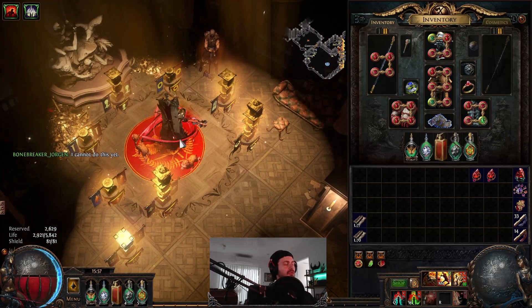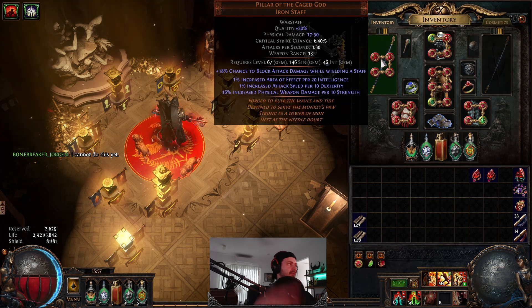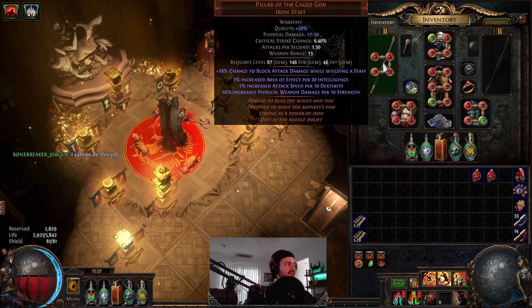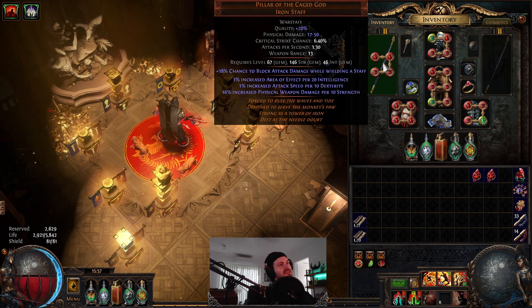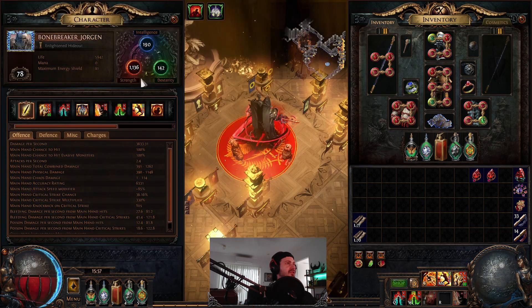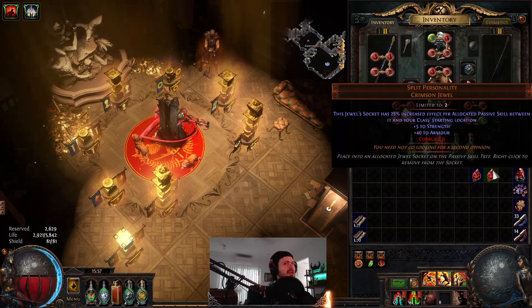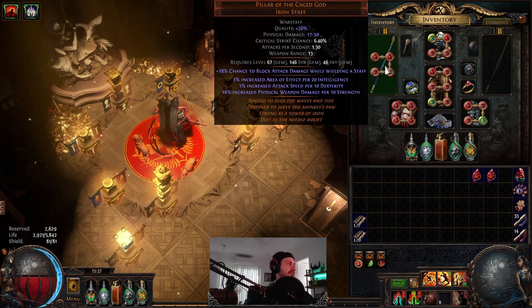Looking at the overall gem setups and gearing first: the first thing to get this working, you're going to need a Pillar of the Cage God. You probably could run this with something else, but this is a strength stacking build. Pillar of the Cage God is really good because you get 16% increased physical weapon damage per 10 strength. We've got 1,136 so far, but we're going to take this to a whole new level with split personalities. First thing you're going to need is a Pillar of the Cage God.